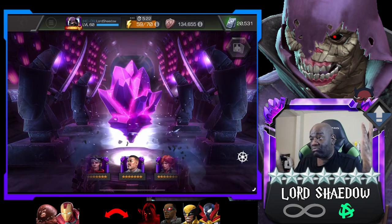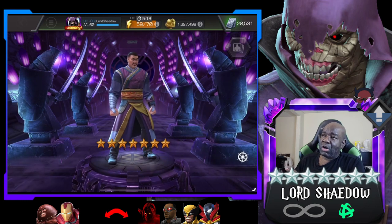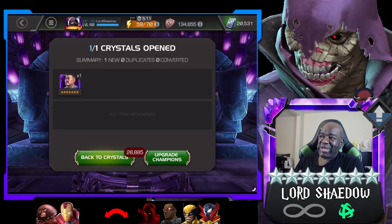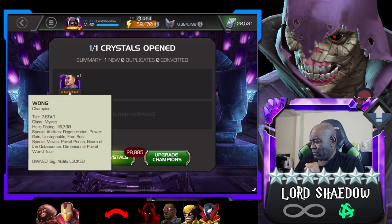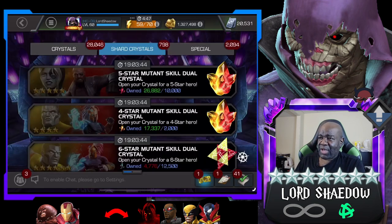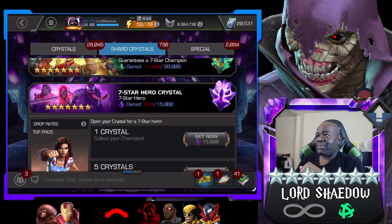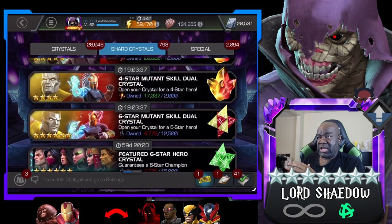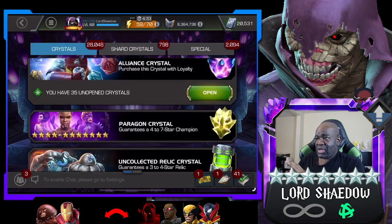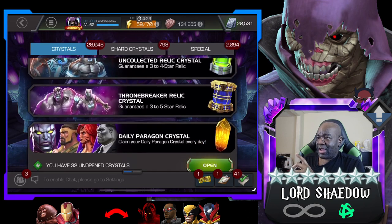The first seven-star crystal opens and it's a new one — Wong. The only thing about Wong is he seems to be more of a ramp-up type champion, which doesn't really fit my style of play. He is good though, and as a defender I'm not even sure he needs to be awakened — I'll have to look at his awakened ability later. You guys can leave a comment and let me know. Not mad about that at all.